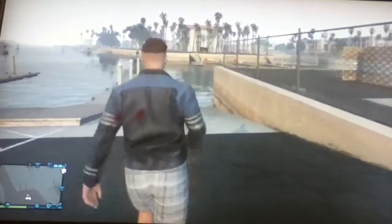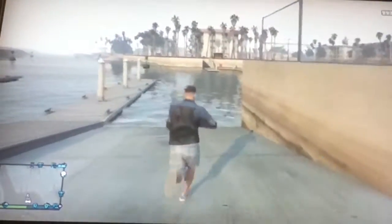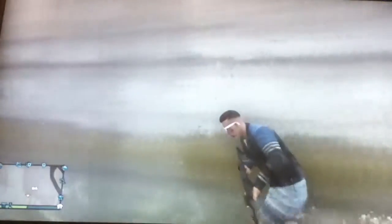The first thing you're going to want to do is pull out any gun from your weapon wheel, then run over here to this wall. Take cover on the wall, and then walk along the wall until your character starts bobbing up and down like this.